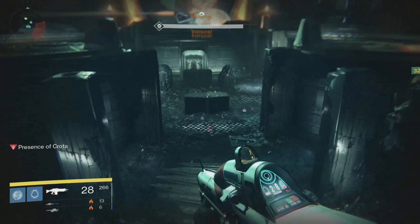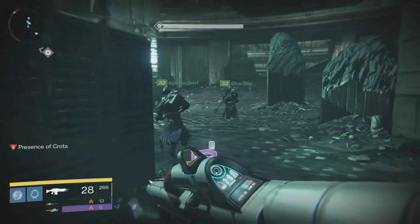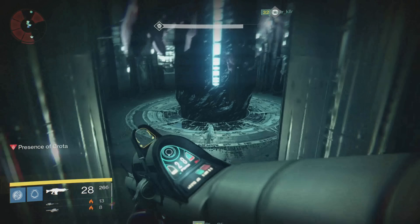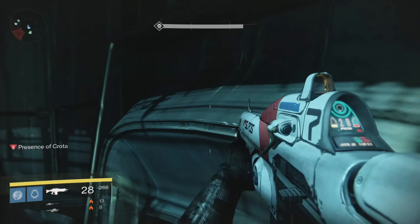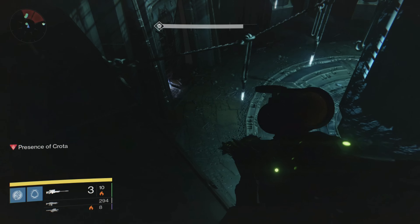At that point everyone goes back to the middle, right outside the glass, and takes down the sword bearer again. Get the sword, then down Crota one more time. As soon as he's down — while he's still down — everyone runs into the little area over to the right and hops up above the doors.